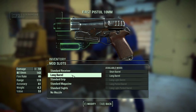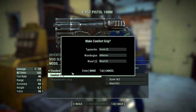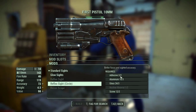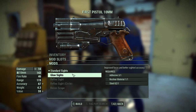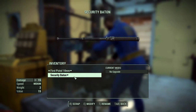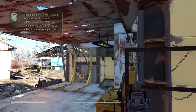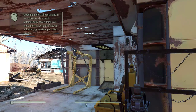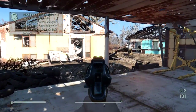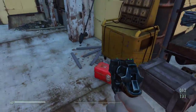Let's modify this one some more. The comfort grip gives me added accuracy. Standard magazine, glow sights — that gives me added accuracy as well. Then no muzzle — okay, I can't do that one right now. Baton has no upgrades. Let's exit. Look at those glow sights — that is really cool. Very happy with that.